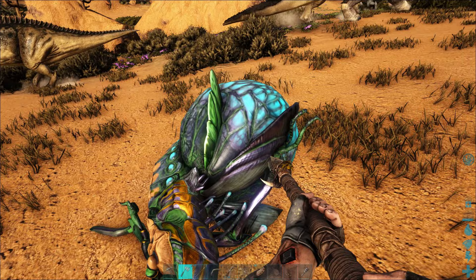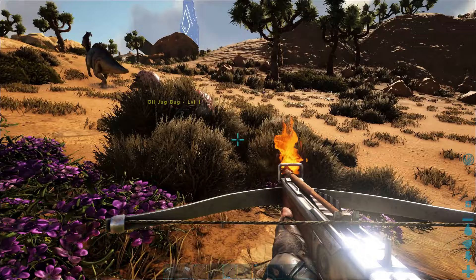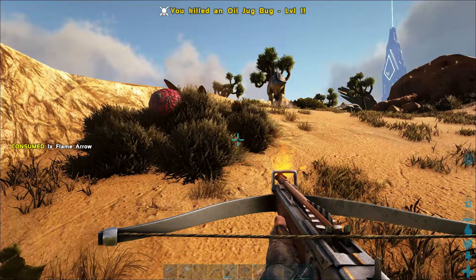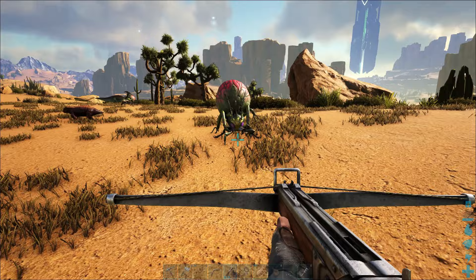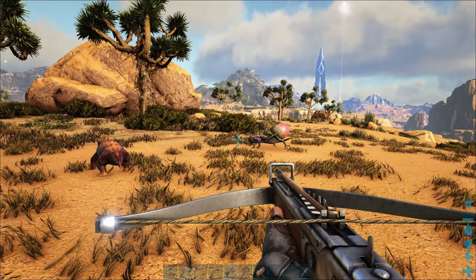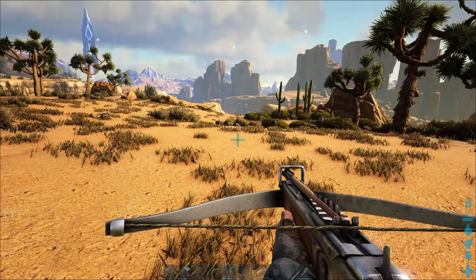With the water ones, when they're dead we can still drink from their bodies, but the main thing is using the hatchet to get some chitin — that will be perfect. It's a little bit different with the oil bugs because these have a benefit if you don't drain them first. We've just killed this oil jug bug and we can go into its inventory and actually collect the oil itself, and also harvest it for some meat. We've got 16 oil — nice! This is how you can get a lot of oil if you don't want to wait for one to keep refilling its sack.